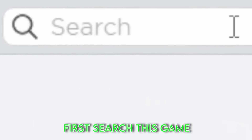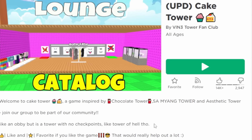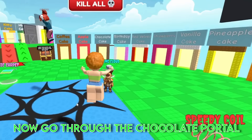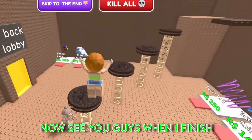Let's try it first - search this game, then join this game. Now go through the chocolate portal. See you guys when I finish.